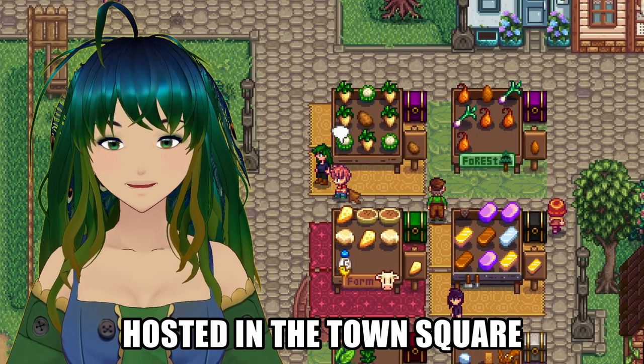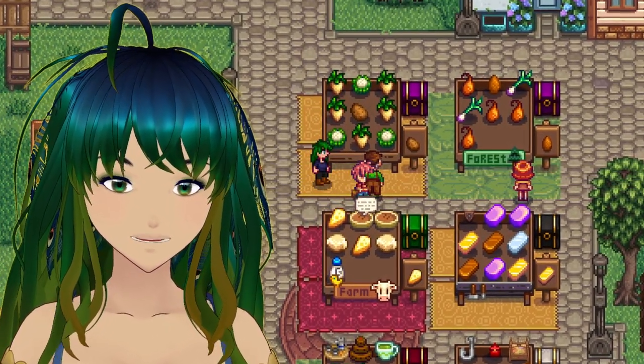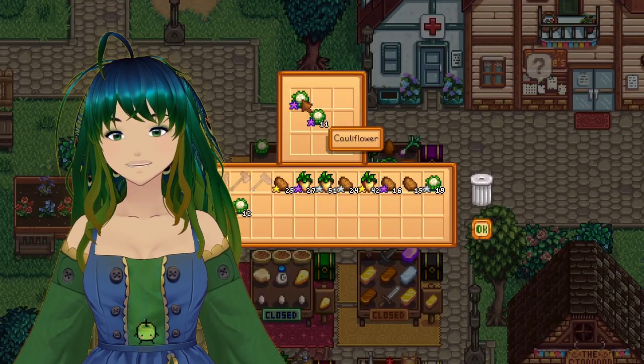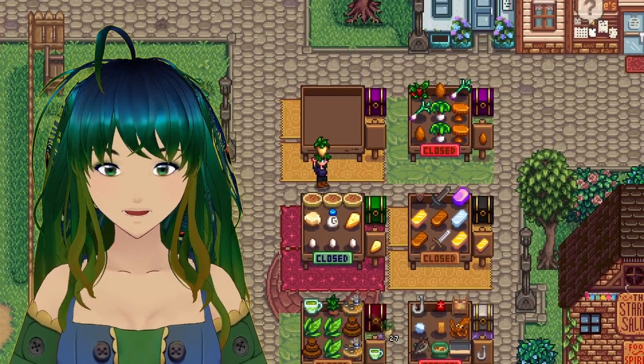You'll be joined by a random selection of Pelican Town residents, all selling the things they grow or create, and you can showcase and sell your best produce, crafts, and artisan goods from your farm with a shop that is provided to you.